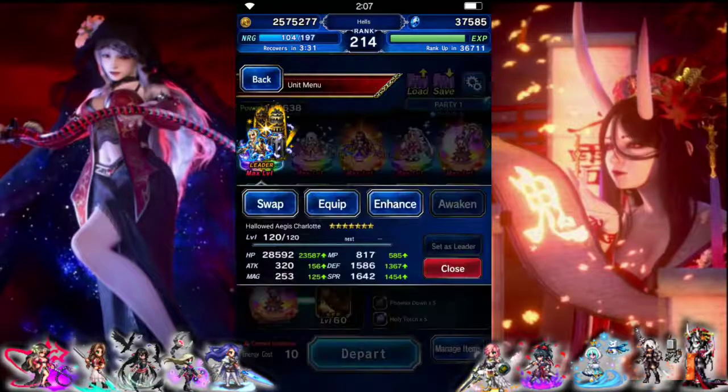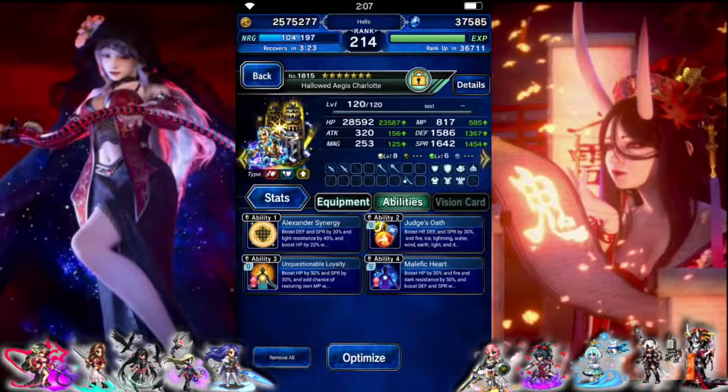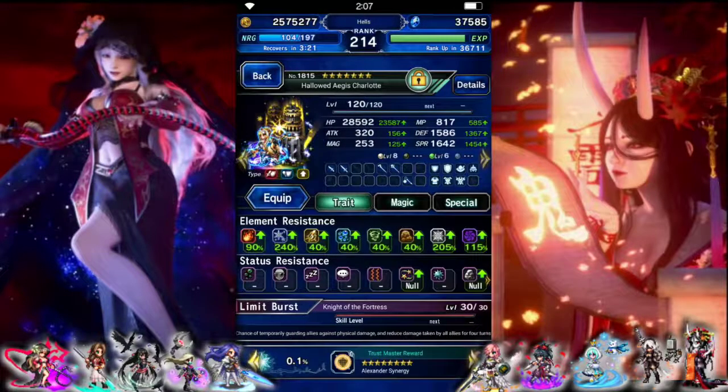The team we're going to try it with: Charlotte is going to be magic cover. So health and spirit focus, decent amount of defense, and high ice and dark resist.